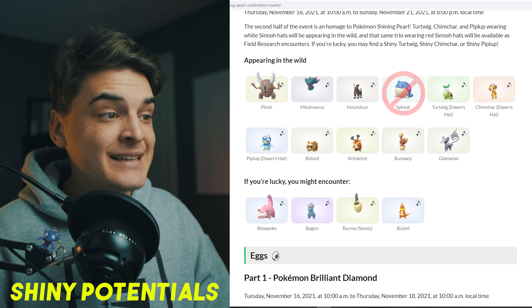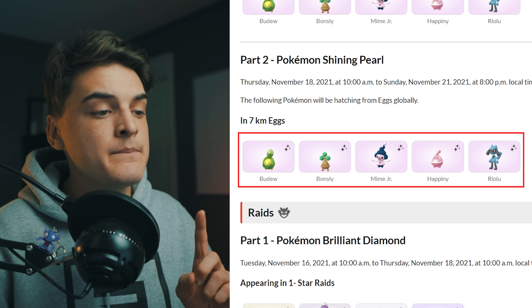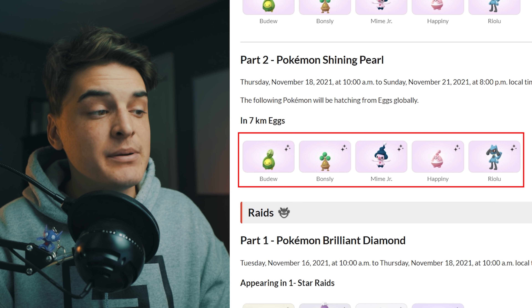All of those Pokemon can be shiny except for Spheal. Eggs are going to be the exact same: Bidoof, Bonsly, Mime Jr., Happiny, and Riolu — all with shiny potential.